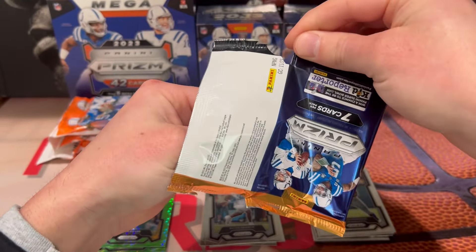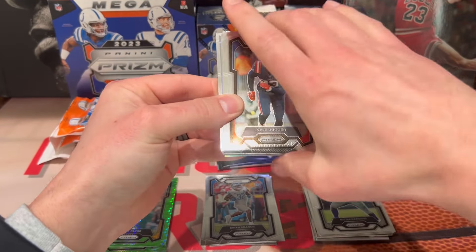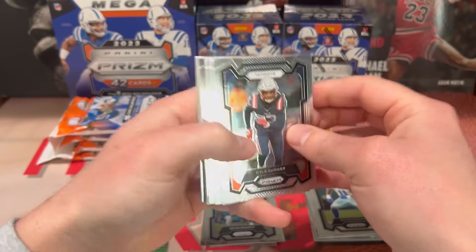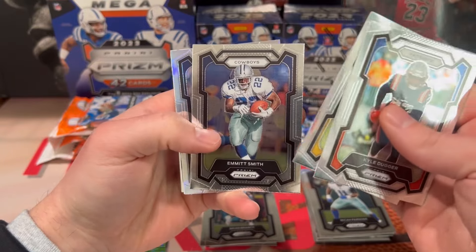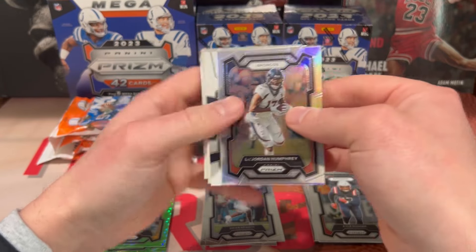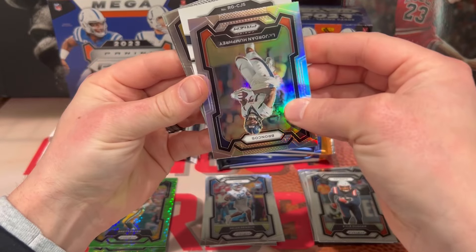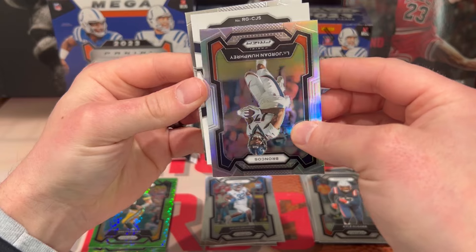Supposedly they're supposed to be adding hangers, so if we end up getting hangers I may do another video on that best format comparison. We got a thick one in this pack — Kyle Duggar. Got my homies Emmett Smith, our silver, LaJordan Humphrey, and our mem card...